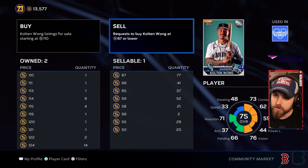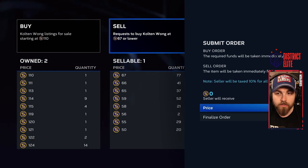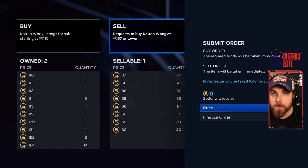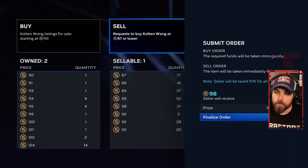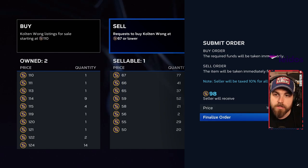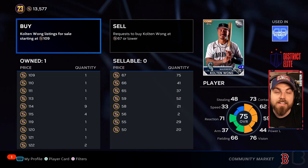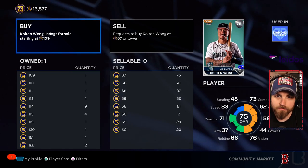I can sell him immediately for 67 stubs, but to create a sell order you use the left-hand column. It needs to be at least one stub less than the highest number on the left-hand side. So if 110 is the cheapest Buy Now, set it to 109. There is a 10% tax, so you will actually receive 98 stubs. I'm going to finalize the order — and as I'm recording this, it immediately got purchased.